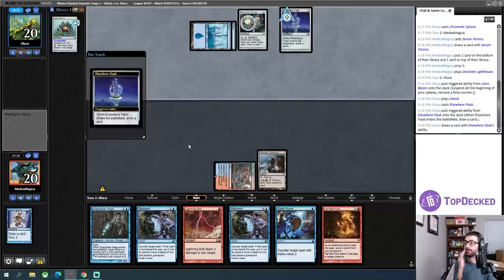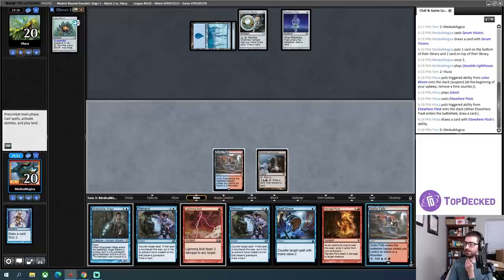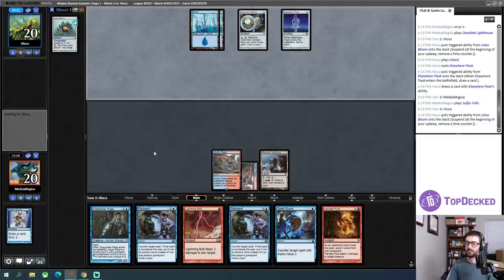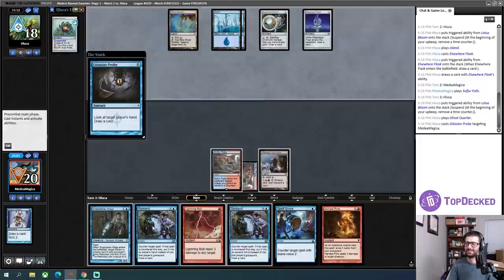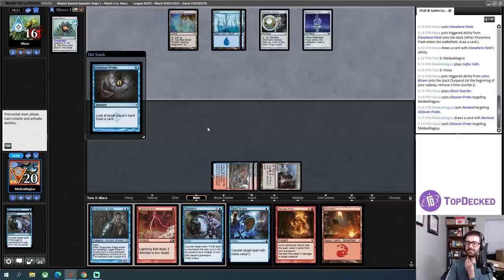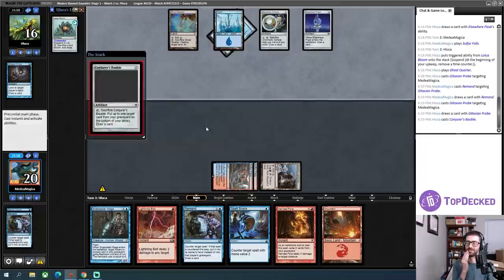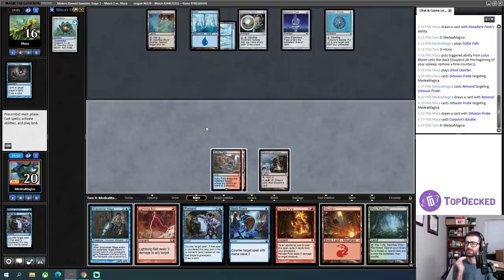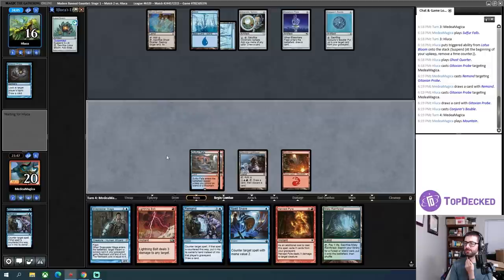I'll be able to Remand and Spell Snare and such — I'll have options. I'm just going to hold up Remand this turn. I'll have Remand for next turn for this Lotus Bloom if that's something I want to go after. I might super aggressively cycle a Remand this turn — actually I'll keep my secrets. Oh, fourth land is fine. Oh! That was so rude! Well, I guess that was going to happen — I just cost my opponent some life to do that. The real Remand was for next turn. Now I have Remand plus Spell Snare plus Snapcaster Mage.